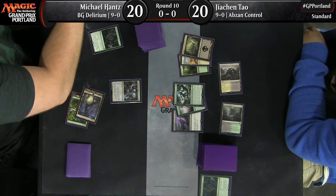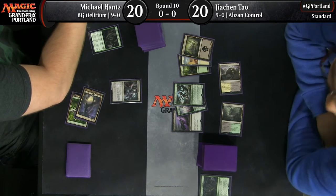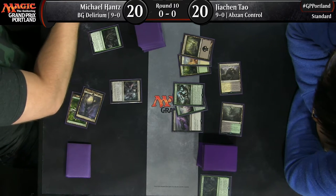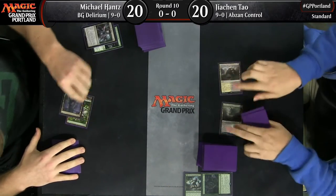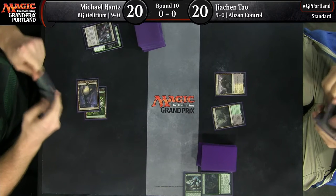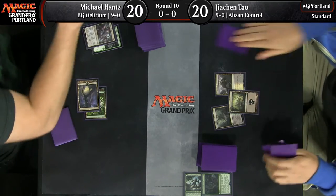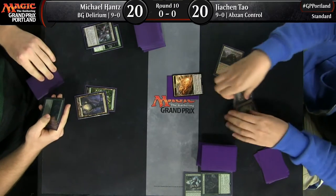Traverse has done a very good job of mitigating Transgress — if you've got four Traverses and multiple Emrakul, you can take away a big threat early with Transgress, but then they have seven outs to find another one. It looks like he's going to take away Nissa, Vastwood Seer this time. Traverse is so good because of its versatility: early game for mana fixing, late game it's one of the best draw steps you could have.